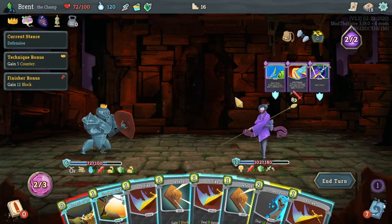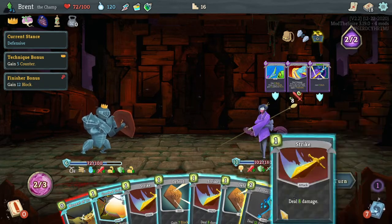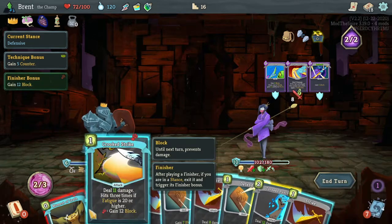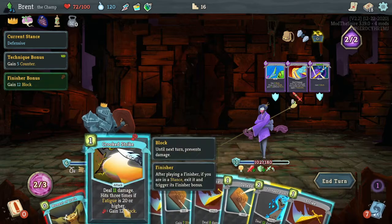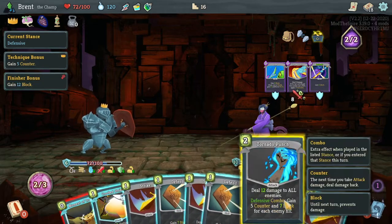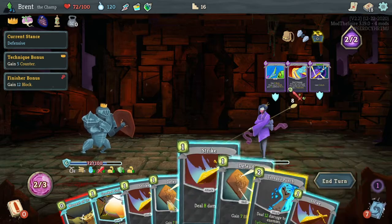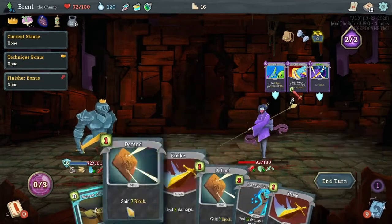It's working out in a weird way. Taunt this turn for defensive - we're going to draw a bunch of cards. Tornado Punch - counter and 7 block for each enemy hit. So 7 would give us enough. Or do I crooked strike for the 12? This is more damage, but I get to play another strike, so it's not more damage. I think it's actually strikes, then crooked strike - that was correct.